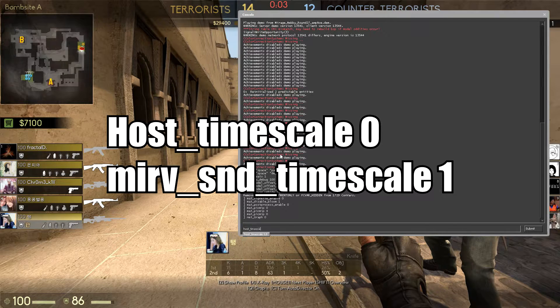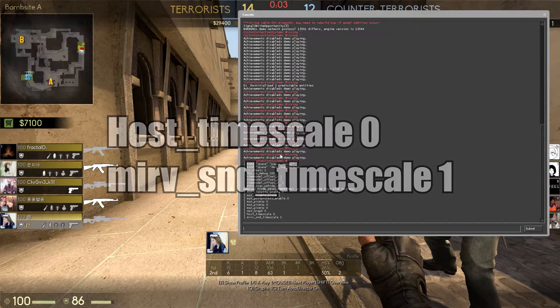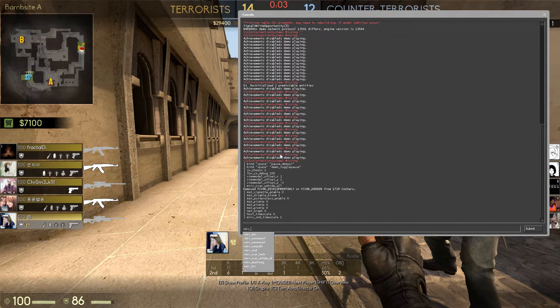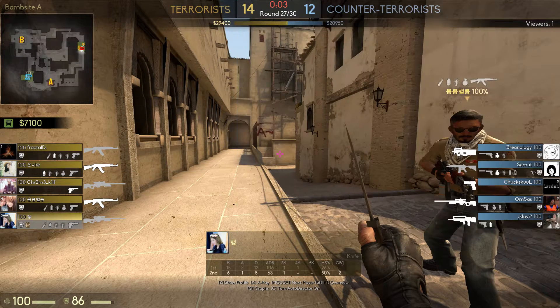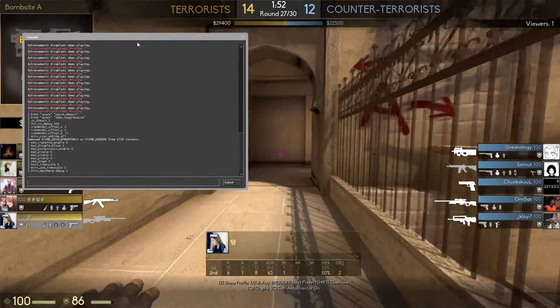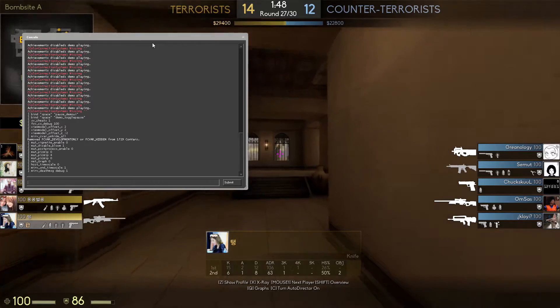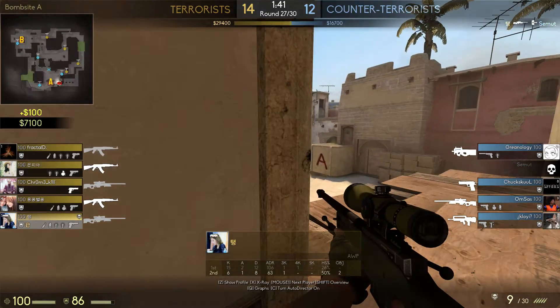Another command you need is 'host_timescale 0'. Then after that, 'mirv_snd_timescale 1' - this stops your sound from glitching when you run it in slow-mo. The next command is 'mirv_deathmsg debug 1', which allows you to see the kill IDs of the people your player shoots and who shoots him. You need those to highlight the kill feed and make it stay on screen. Keep your console open and when you see a kill, you'll see the player's ID number here.